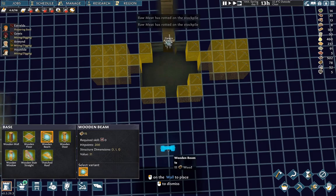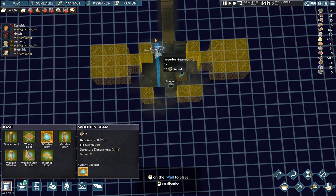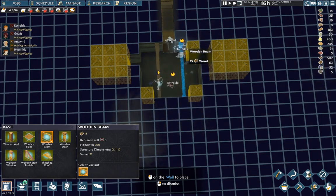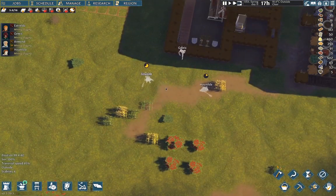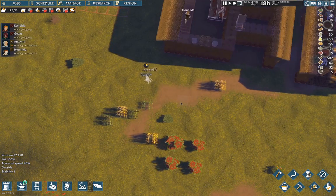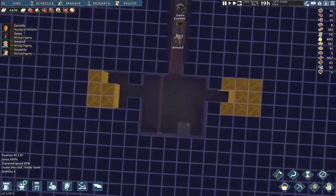So that's going to let us put a beam there. What this means is if I build on top of this, the stability of the stuff above is higher because the beam picks up the stability of its attachment points. This beam has stability four, which means the ground above it has stability four, but the ground beside that has stability three. Before the beam, the ground in the middle would have had stability one, which makes building on top more difficult.